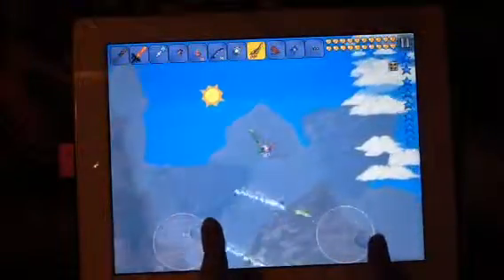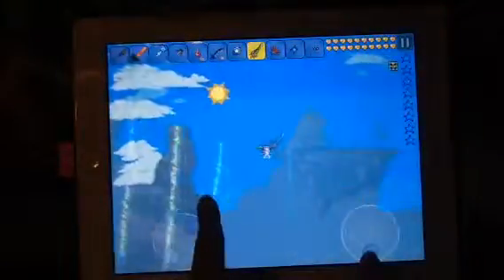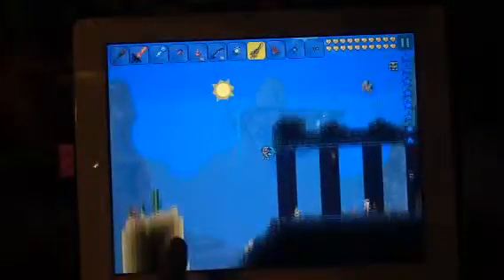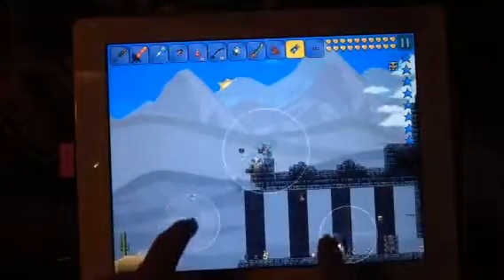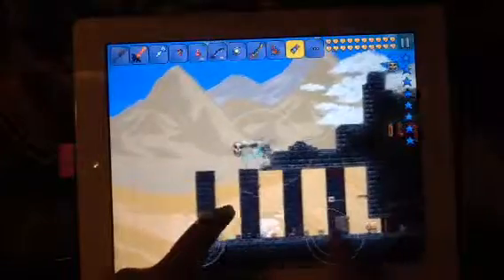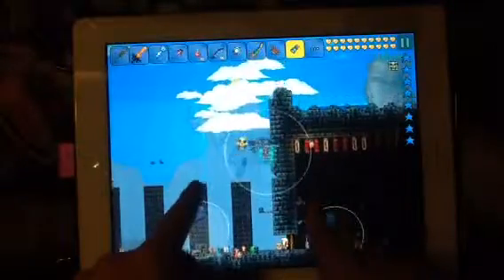Dang it, wrong side. Okay, corruption. What do you think I should kill Skeletron with? Maybe the Horseman's Blade might not work. I'm just going to use the Terra Blade because it's a boss and everything. I'm going to need to take out some of the roof because I hate it when Skeletron goes into the wall and I can't hit him. That sucks so bad, and it could easily break my Terraria record.